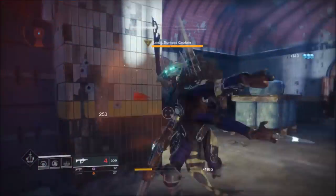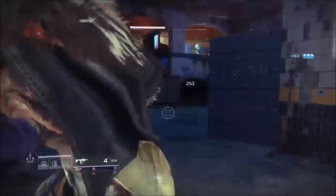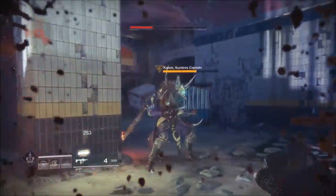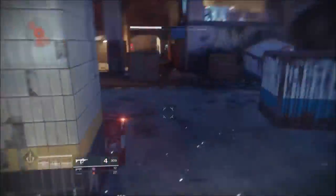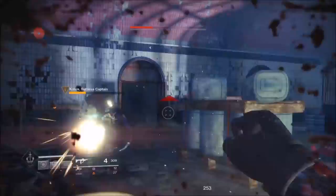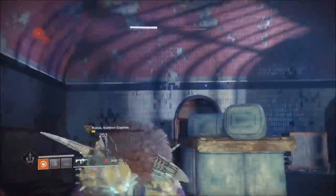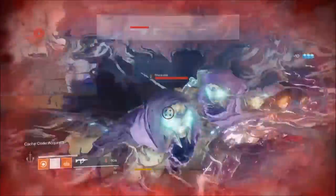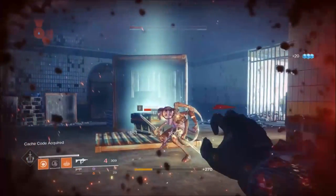Even though there is no buff message on the side of your screen to show that the Karnstein's perk is working, there does seem to be an internal cooldown on the exotic perk. If you rapidly strike an enemy, the health and ability energy will not trigger back to back, so try to space your melee attacks out a little bit — just enough to refresh the timer.